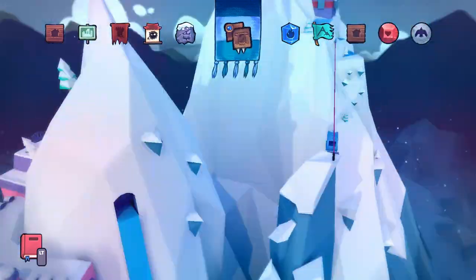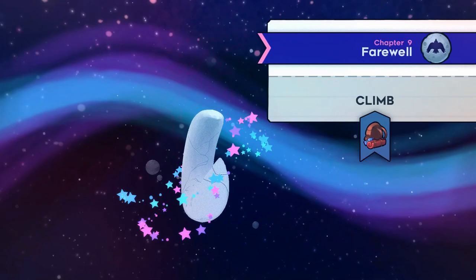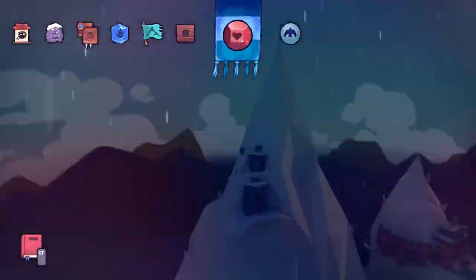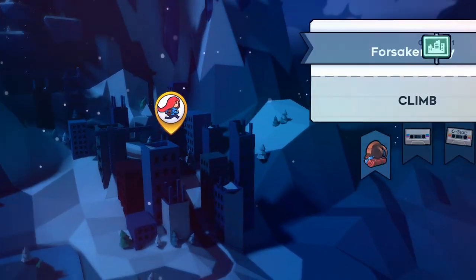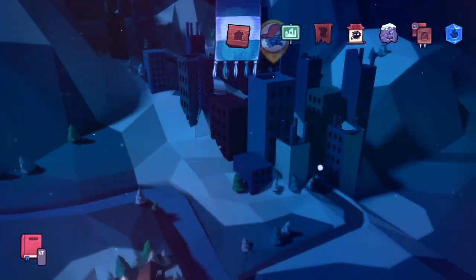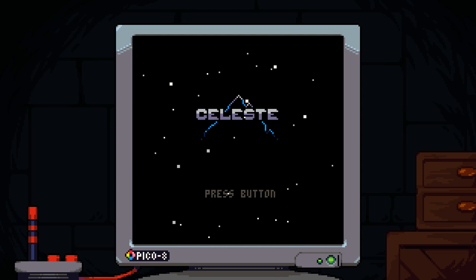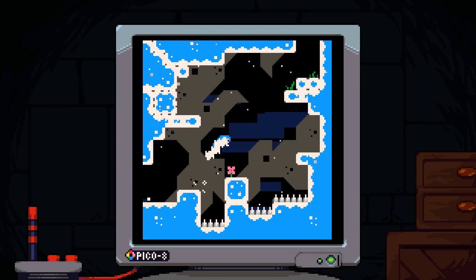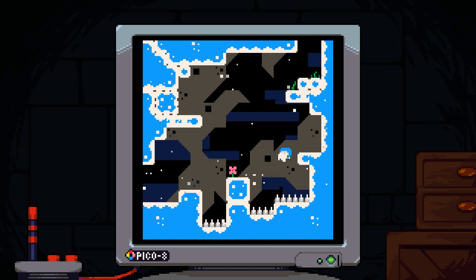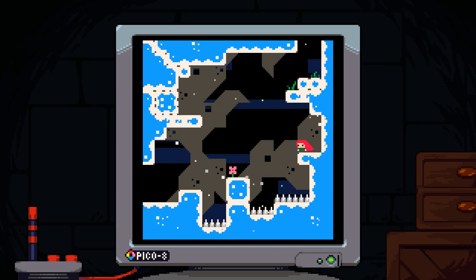After you're done with the seasides, all you'll have left is the Pico Climb if you didn't do it yet, and then collecting strawberries. The Pico Climb isn't too bad, but you can't use assist mode — you have to play legit. There's no infinite dashes and no invincibility. When you die, you just start that floor over, but you have to go up 30 floors total. It wasn't as hard as I thought it was going to be — I did it pretty quickly.